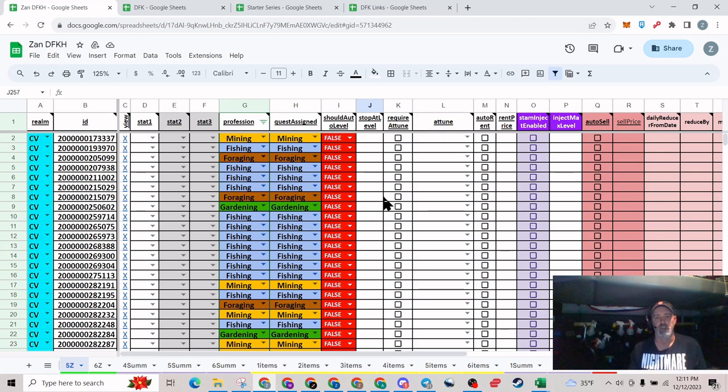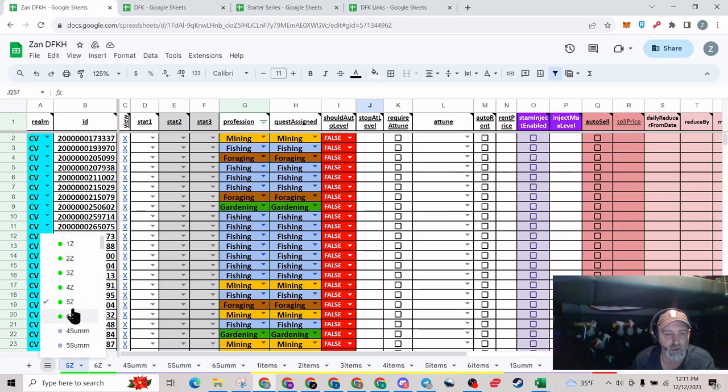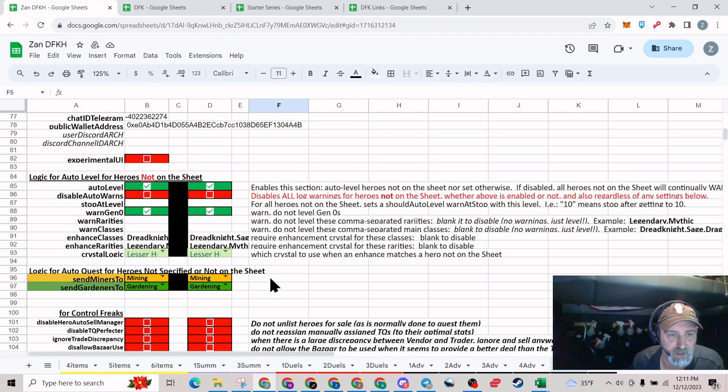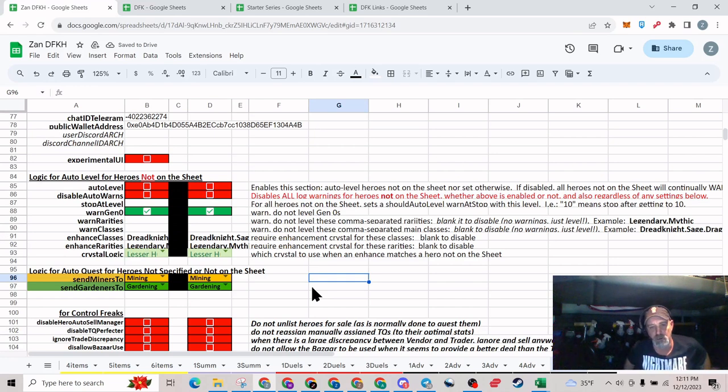Get the little plus sign, run it all the way down, and that's just going to set them all to False. So there you have it — to get started with DFK Helper, that is everything you're going to need to get it to work properly. They also have the feature where you don't have to add anything in here if you're not interested in setting stuff up. In your Advanced Settings, if you scroll all the way to the bottom, you can enable a section to auto-level heroes not on the sheet. If you don't want to add any of them to your sheet you can enable that — but I'll unclick that because I don't want it to auto-level unless they're on the sheet.